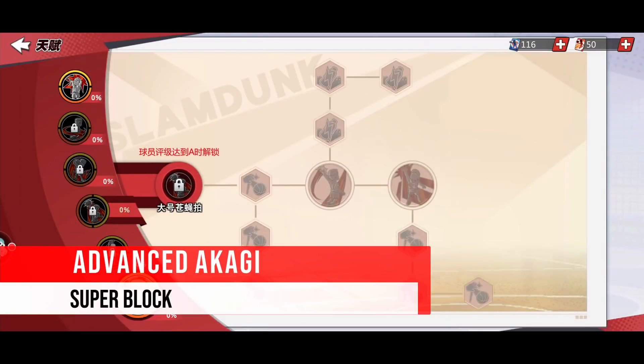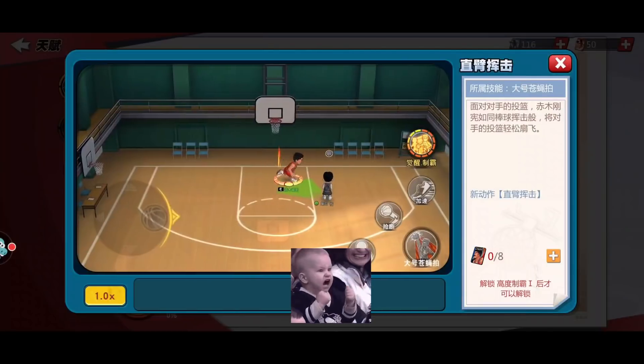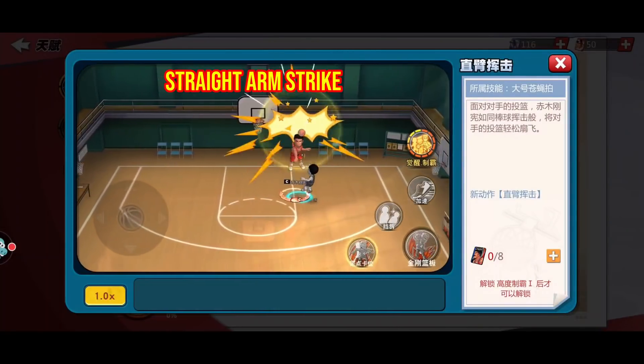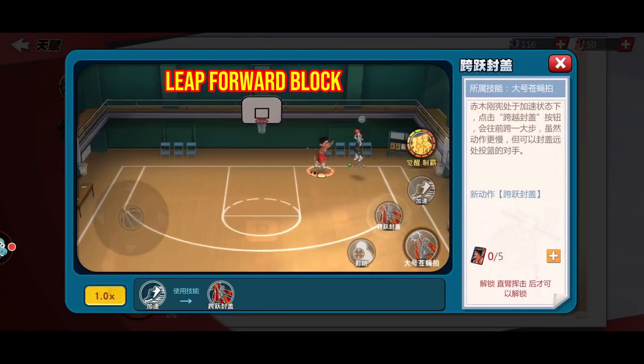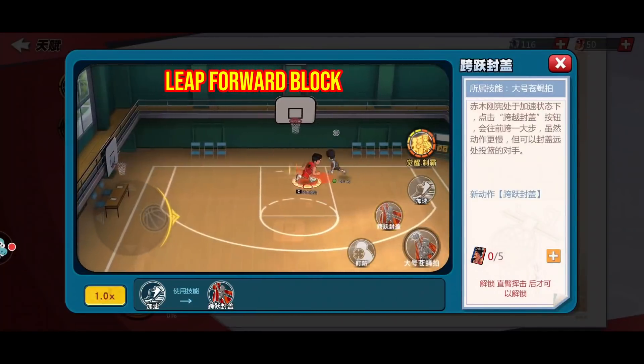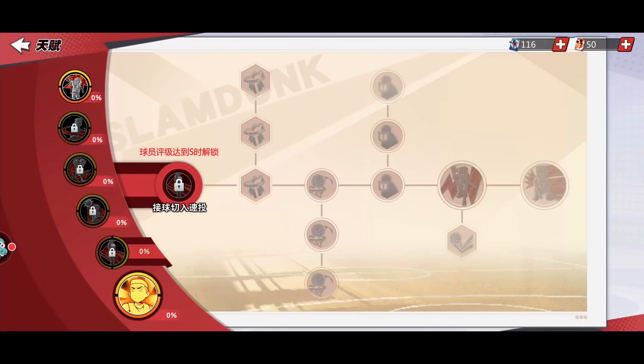Next is Super Block. What to say when this kit appears? All must be upgraded right after the Rebounding branch. Now he can protect the rim with his muscles and also has the new block-shot talent to support him in chasing down those tricky shooters. He has a huge blocking range, a new block-shot talent, and faster speed, which allows him to reclaim the blocking monster title in this version.